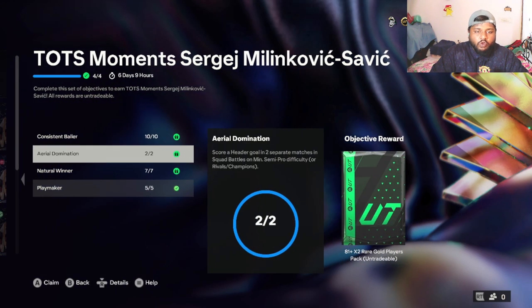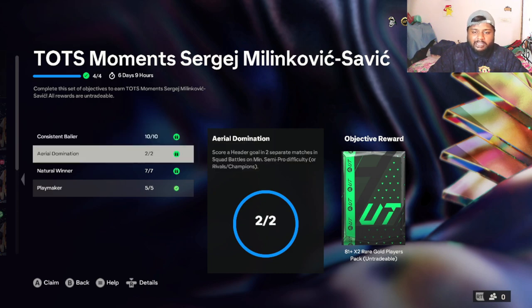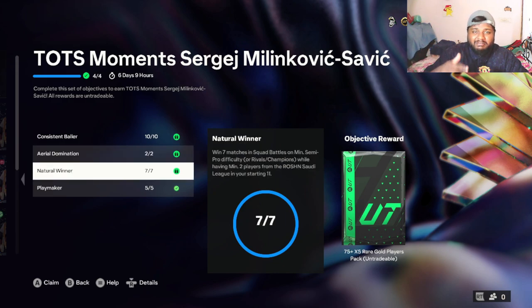To get this card you have to complete four objectives, as usual with any objective players. The first one is to play 10 games. Then you have to score a header in two different games. Then you have to win seven matches with at least two players from the Saudi Pro League squad — I used CR7 and the 89-rated Ultimate Birthday version of Milinkovic-Savage.